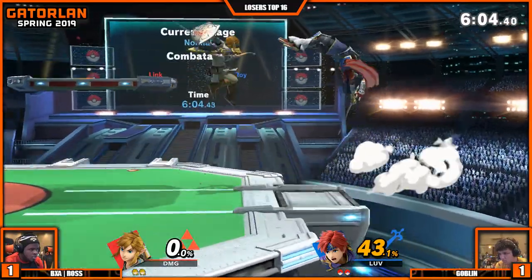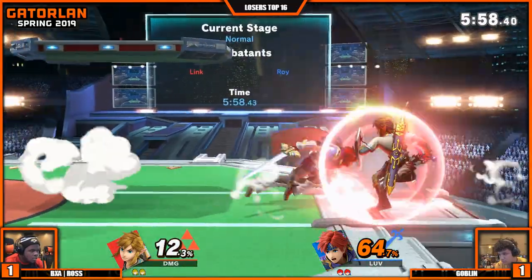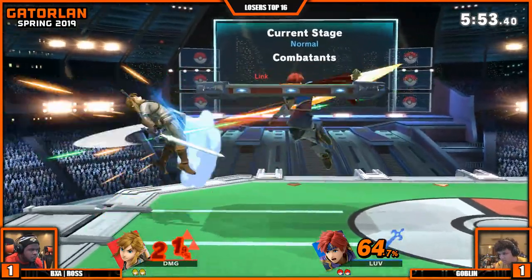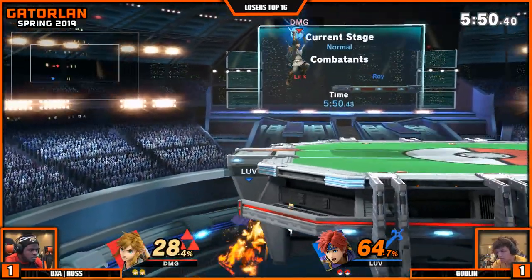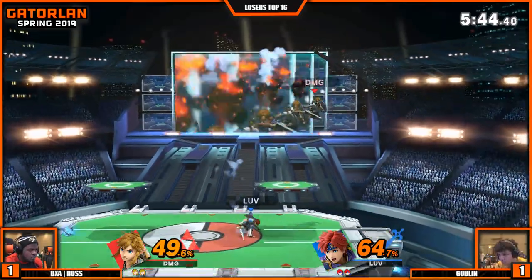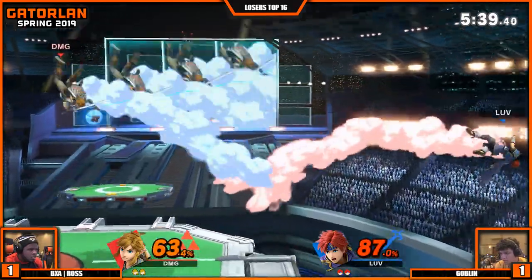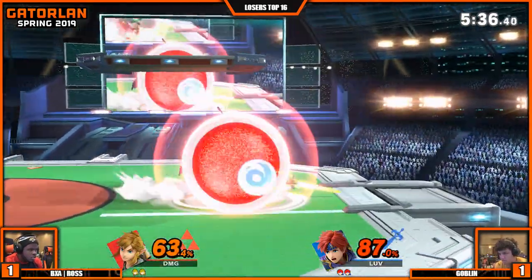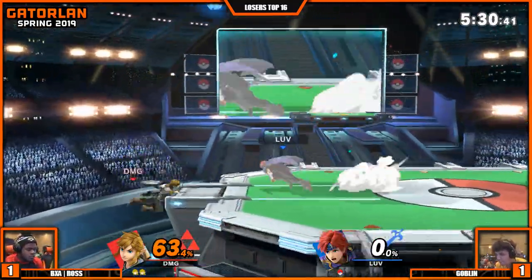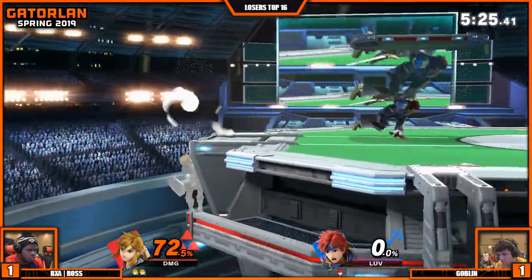He's not letting Goblin get any space — like, you can sit on ledge, but I'm going to throw this bomb. Almost getting a stage spike — that would have been insane. Now Goblin's back in control. That's exactly what happens when Ross runs away — Goblin gets all this stage control. Good reversal — the bomb is on the other side of the stage — this is exactly what he wants. Ross has to detonate it and pull it out again. Missed the tech — you're going to die. Nair to forward smash. Goblin's got to make sure that does not happen again — he's on his last stock, possibly last stock of the tournament. This is loser's top 16.